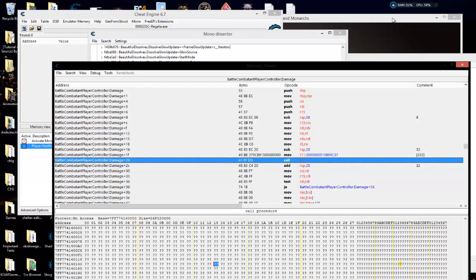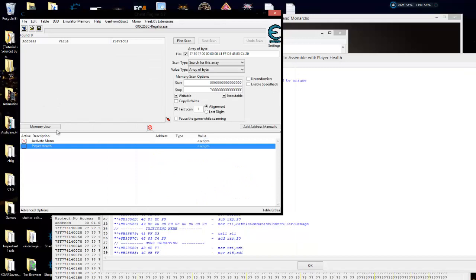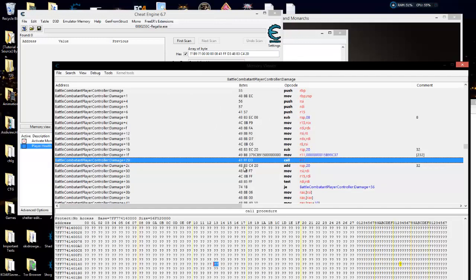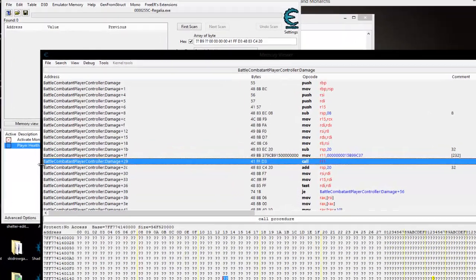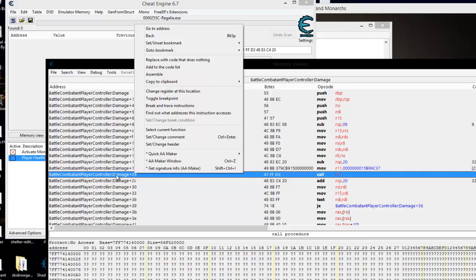Okay, thanks for holding guys. I want to show you this — I had to take the game down and bring it back up. And now when we go to look for our health, we can't find it. The address or the AOBs have changed a little bit. I've already tried to put some wildcards in, and now I get like 250 results. AOBs are the better route to go — always recommend going the AOB route. However, in this particular instance, when I bring it back up it's always this address: battle combatic controller damage plus 29. I've loaded it up several times and it's always been that address. So as long as we don't update our version, it will always continue to work.